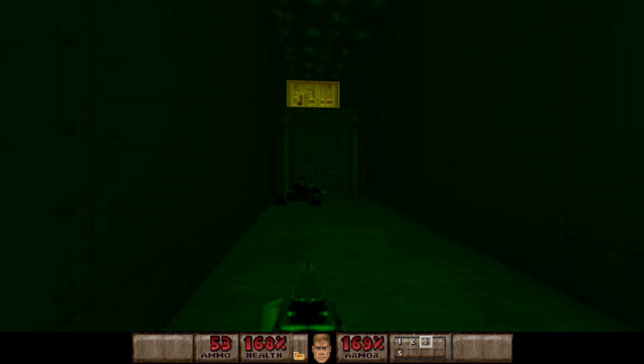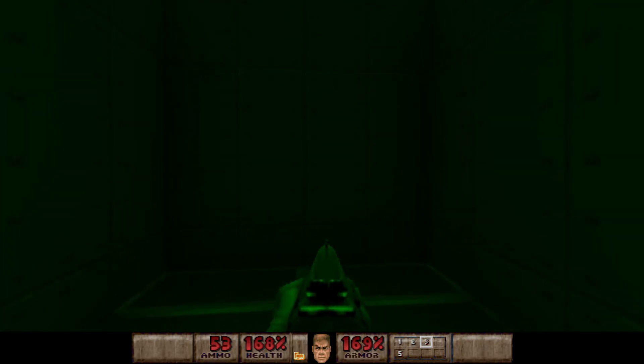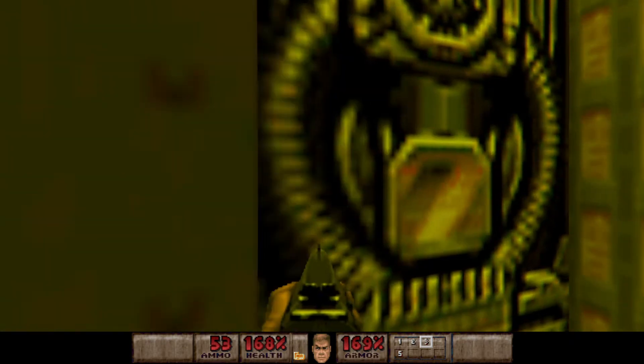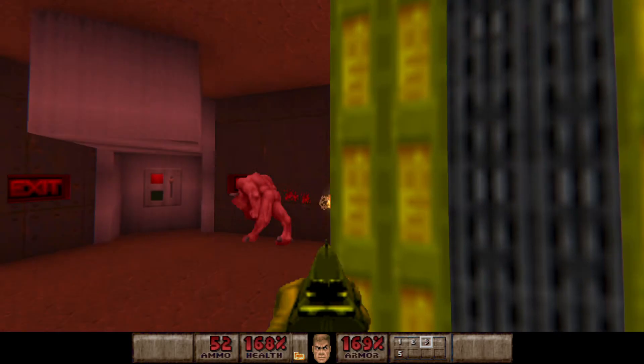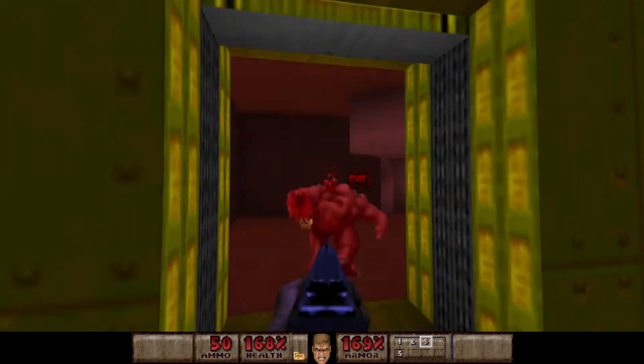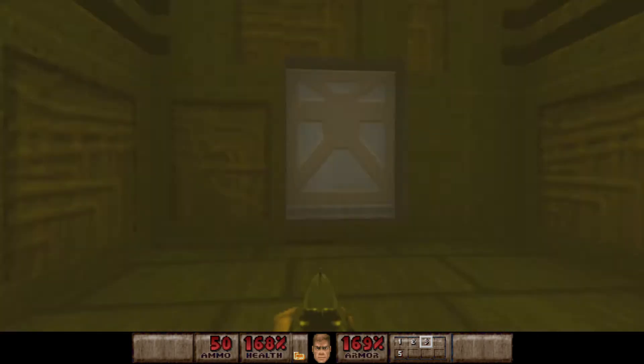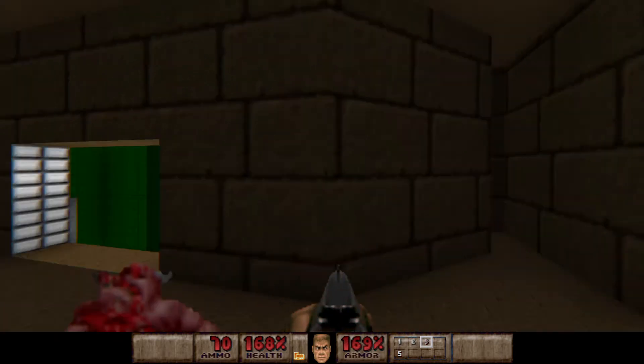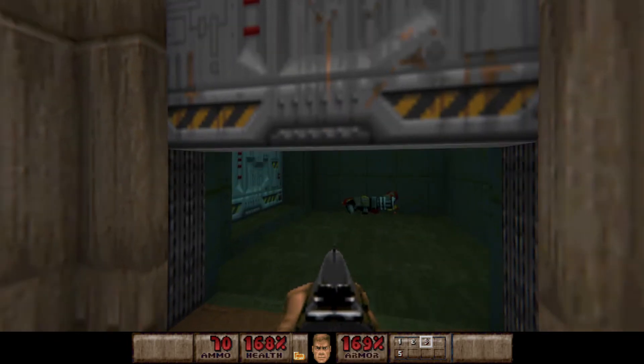You would be pretty much done if you were going for the regular exit — you can just go to the exit room now. We need to go around anyway because there is a pinky demon waiting for us. Let's take him out. Now we can go for the secret exit. Let's return this way and grab this box of shells around the corner. Now we can go this way with the chain gun.